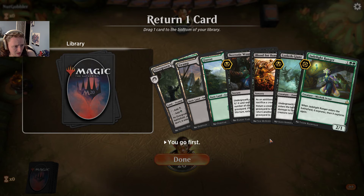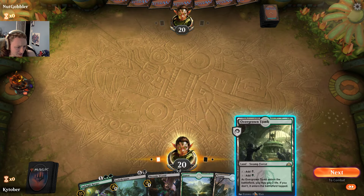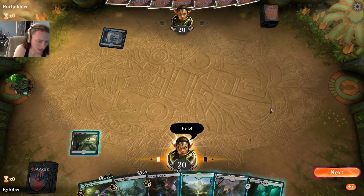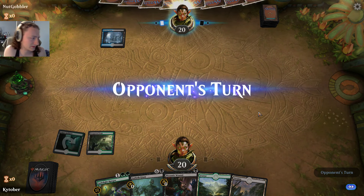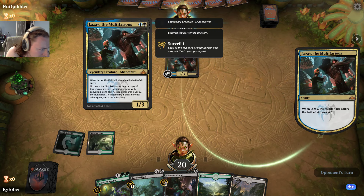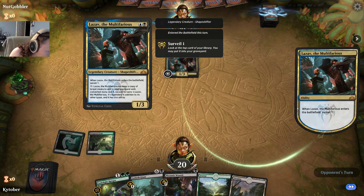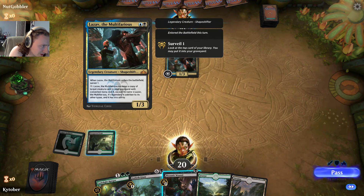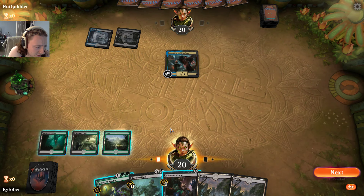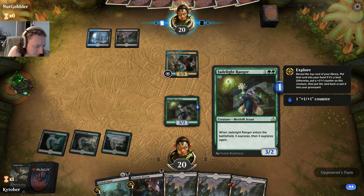Let's put the Bontu's Last Reckoning at the bottom of my library — I have a lot of these. With explore, I can put a land on top of my library. Cast that and then cast this. I've drawn a land and I'm gonna put that in my graveyard.